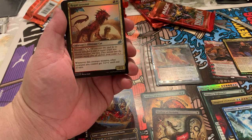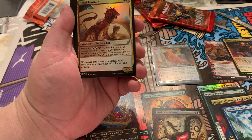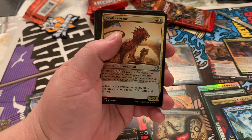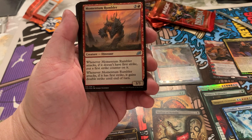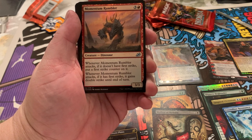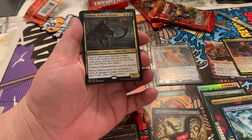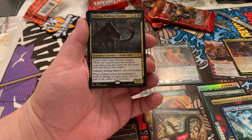Imagine four of these in a white weenie deck with some burn. Momentum Rumbler: when it attacks and doesn't have first strike, put a first strike counter on it. Whenever it attacks with first strike, it gains double strike. And a forest. And an Akuma, Stalking Shadow — that looks like a Mythic. Partner with Kazur, Ruthless Stalker. Akuma can't be blocked. When it leaves the battlefield, deals X damage to a player and you gain X life where X is its power.